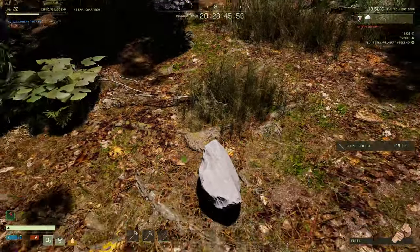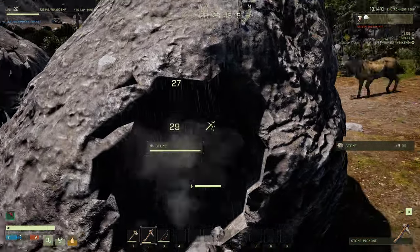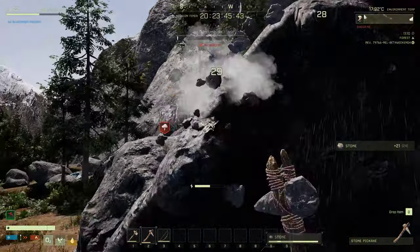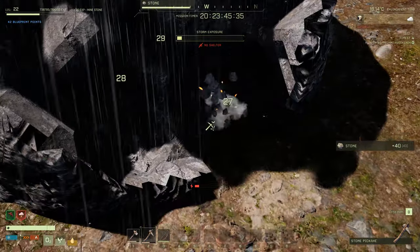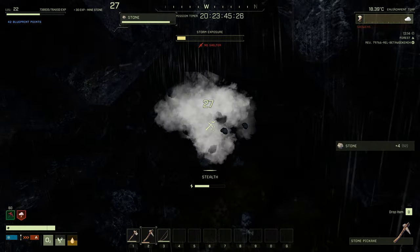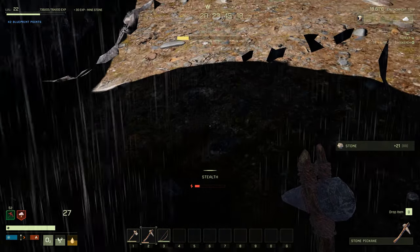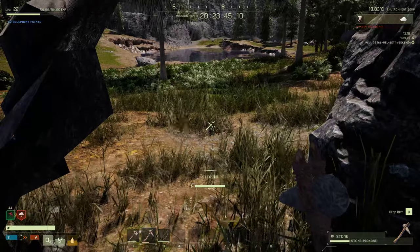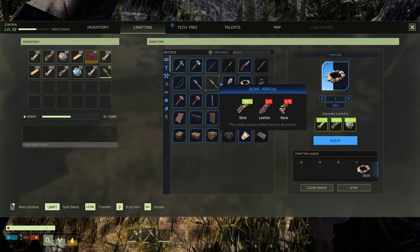I need more stones. Am I going to die? I'm probably going to lose health. I should probably go inside the rock for shelter. As you can see, my storm exposure is actually going down. Let me craft a campfire. I also need a torch.